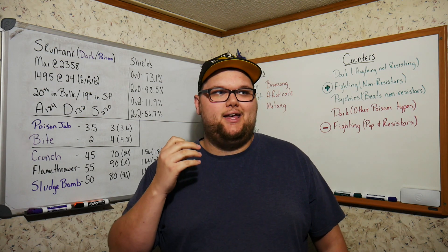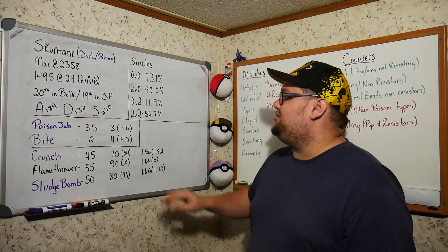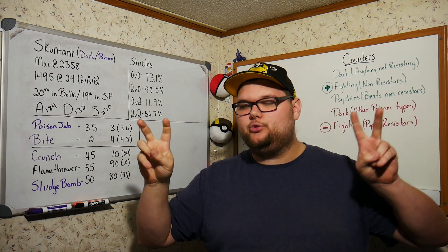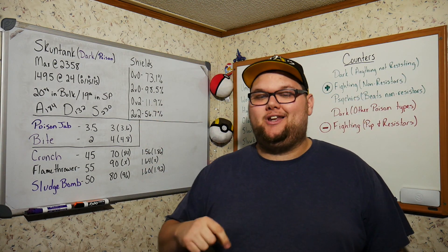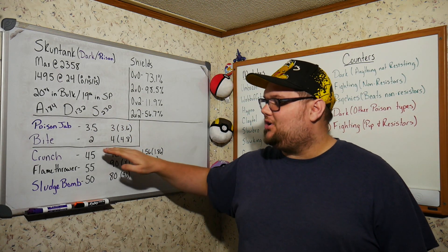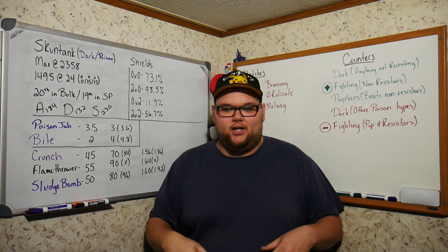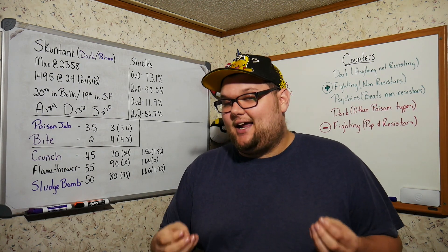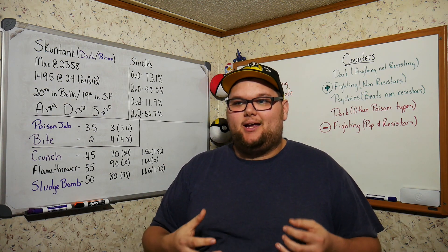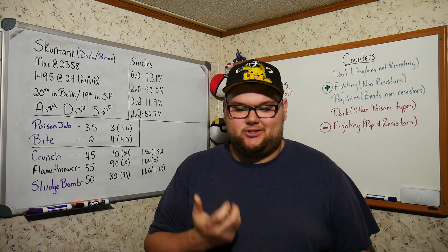Now let's talk shield scenarios. In a 0 shields vs 0 shields situation — basically a closing scenario — we win 73.1% of matchups with Poison Jab, Crunch, and Sludge Bomb. 73% is huge; that's getting close to some of the big bulky Pokémon from the Kingdom Cup, pushing near Lapras territory, which is crazy.